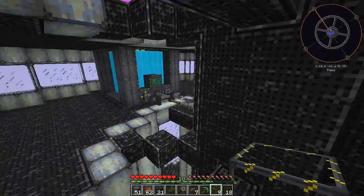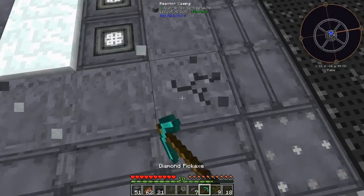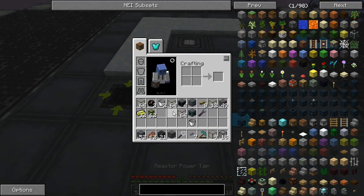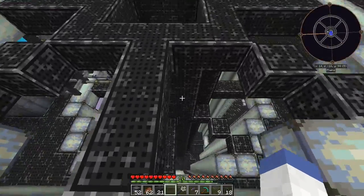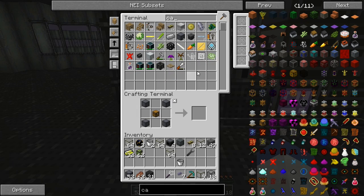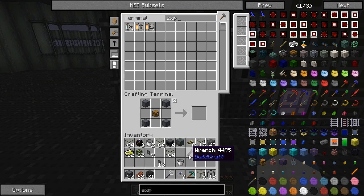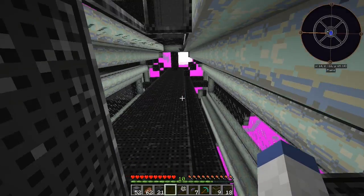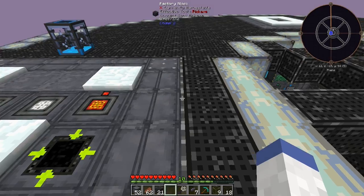We're gonna go up top and remove the snow. We've got three blocks we need to put in right here, right here, and right here. We've got to grab some cable - do I have any other cable left? No. We need import bus, export bus, energy conduit, and ME conduit - that should take care of that. Once the ME conduit comes out right here we'll be able to hook up our cable just like so - it'll hook up right here and right here once it pops out.